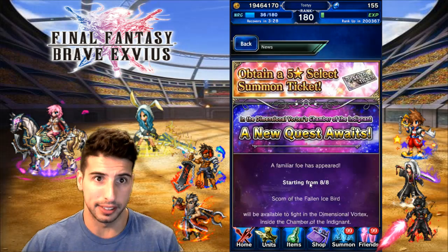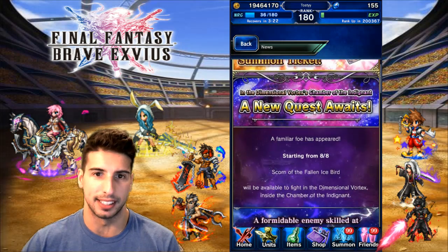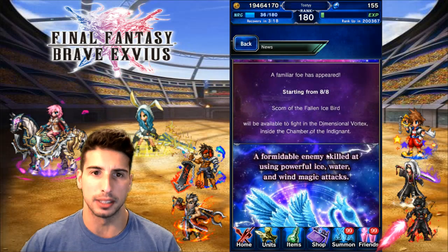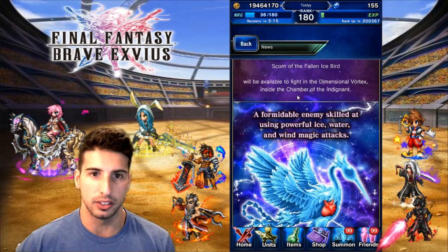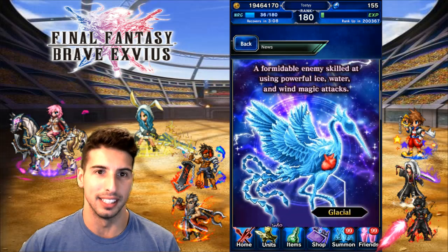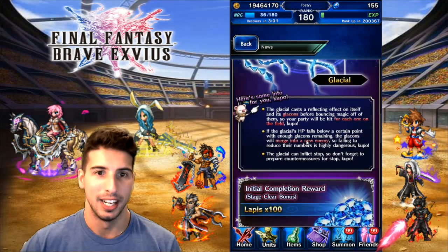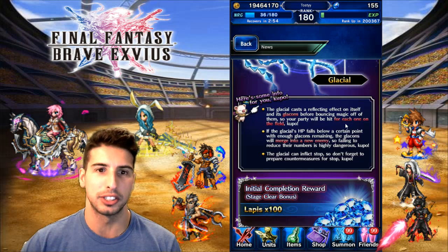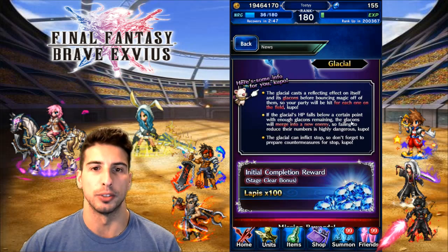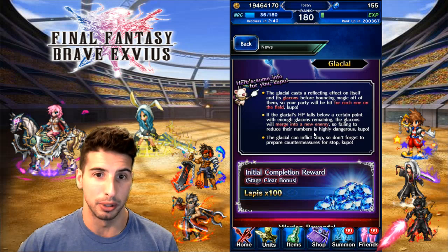Number one: Sworn of the Fallen Iceberg. You guys are going to have a chance to get a five-star select summon ticket. A new quest awaits — a familiar foe has appeared. It will be available to fight in the dimensional vortex inside the chamber of the Indignant. A formidable enemy skilled at using powerful ice, water, and wind magic attacks: the Glacial is back. The Glacial casts a reflecting effect on itself and its Glacons before bouncing magic off of them, so your party will be hit for each one on the field.